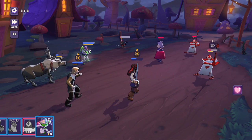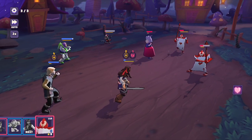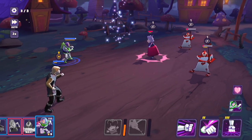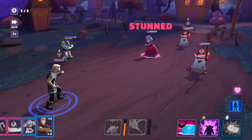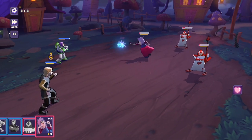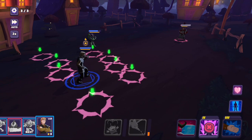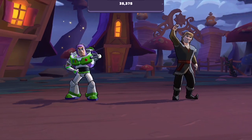We're down to three heroes and things don't look great. Let's bring in Dumbo again and start working on Madam Mim to make sure she doesn't kill Buzz. One attack only did one damage — this is cutting it close. But the alien attack should take out most of them. Buzz was able to save the day — I had him leveled up so I wasn't too worried, but that was one of the closer rounds I've had.